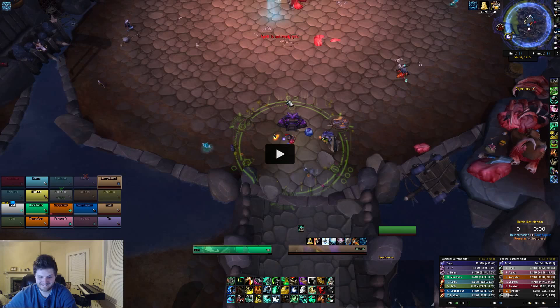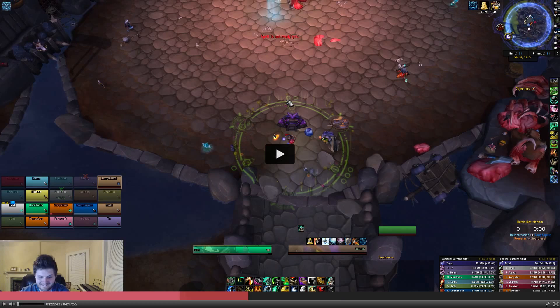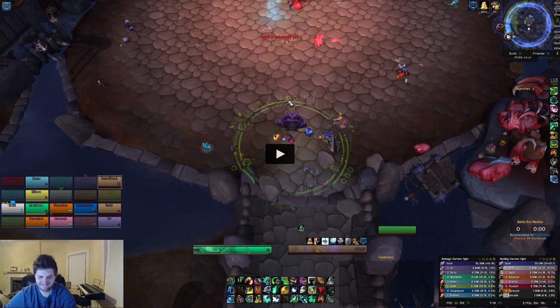General DPS tips on Butcher: you want to save your second Coin. You only get two uses of Coin in this fight unless you're surviving 20 seconds into the berserk, which just isn't going to happen. What you should do is use your third Serenity and save it for a trinket proc, Tiger Strikes, something like that.